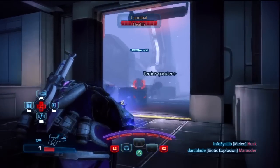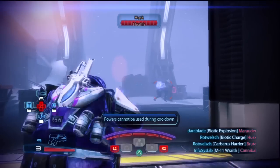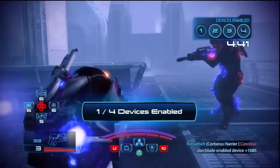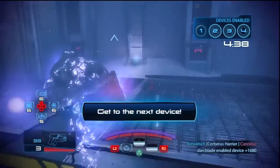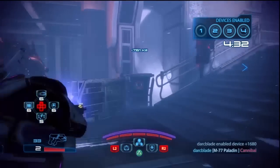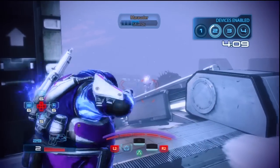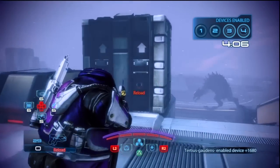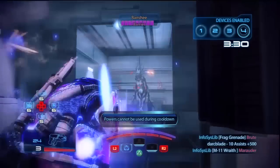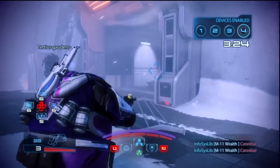The second move and ability available to the Volus Adept is biotic orbs. This is a unique ability only available to the Volus race. Basically the Volus Adept will summon three biotic orbs that will float around him until fired off. When you use the ability he will first summon the orbs that float around him and then when you press the ability a second time, well up to three times, he will fire off the orbs. Once you fired off all orbs press the ability again to resummon them. The orbs themselves don't actually do that much damage but they can occasionally stagger enemies and they don't actually cost a cooldown timer until you actually have to resummon all three of the orbs, if you put points into orb count.